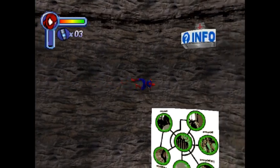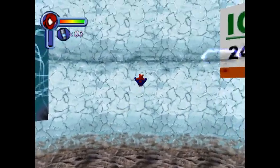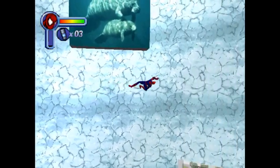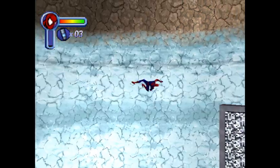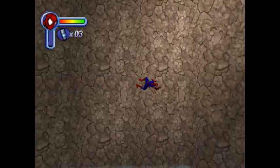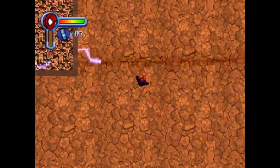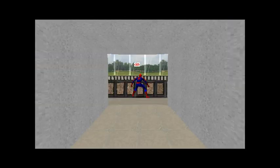My Spider-Sense is trying to tell me something. Oop, that was close. Allow me to rain on your parade, wall crawler! You notice he actually has the armpit webbing in this game also - that was from the comics. We made it in one try. This is another level that I really don't like, but I made it.